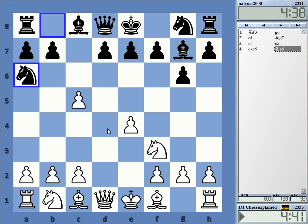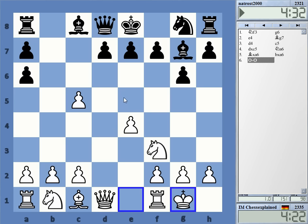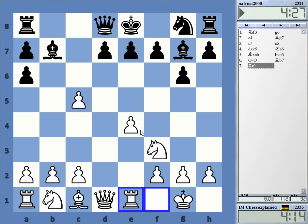Okay, Nata6. Taking it — is that an idea? I don't know. It looks a little bit dubious, but it's very quick. I'm developing very quickly if I take. It's also worth something — very quick development. Rook e1, I guess.